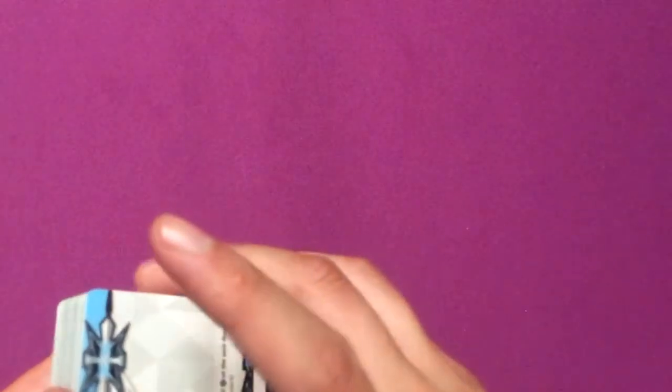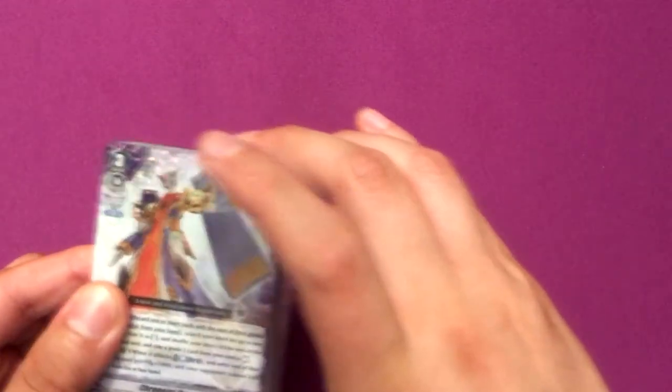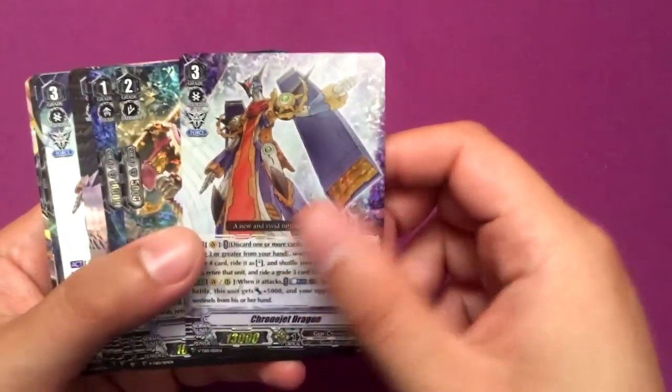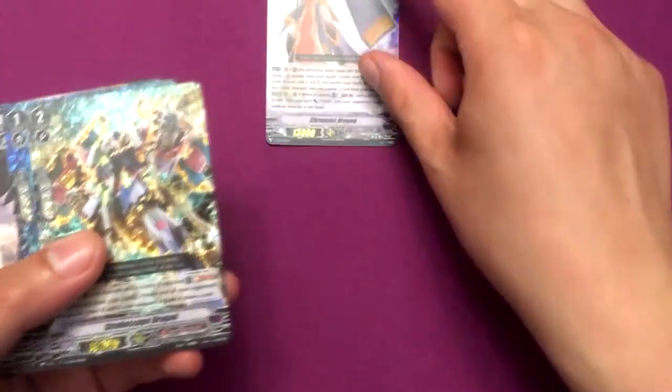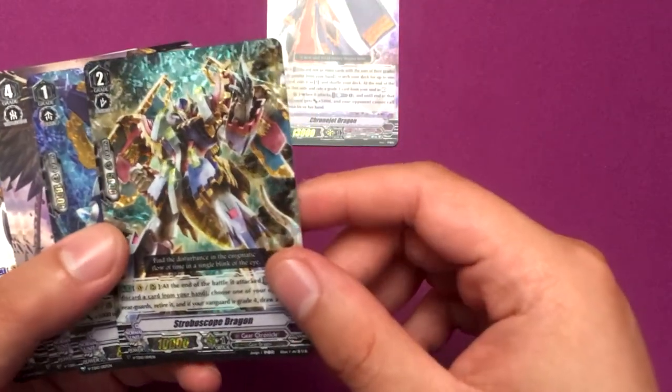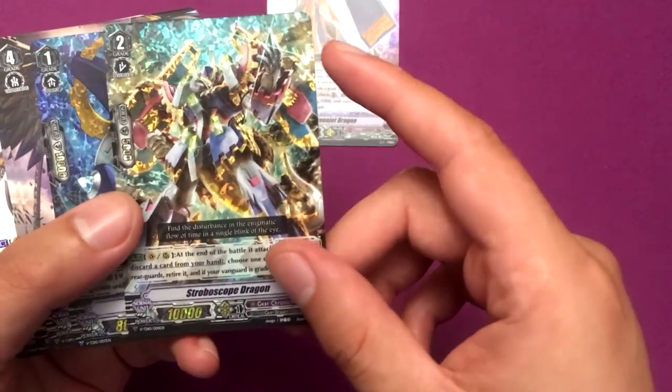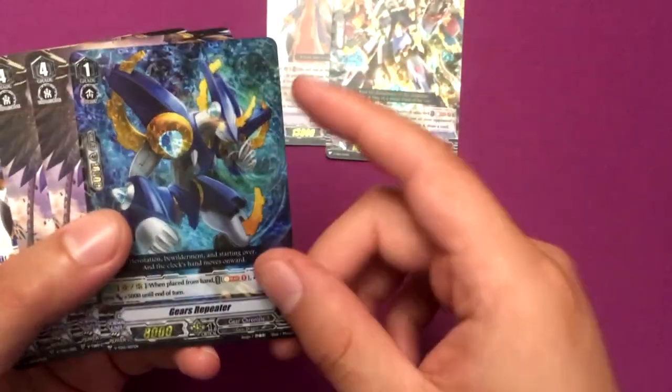I'm super excited for the Rumi Labyrinth one — can't wait for that one. Here we go — the Chrono Jet one, the Gear Chronicle deck. Here's the hollow Chrono Jet Dragon, Strobo Scope Dragon, and Gears Repeater.